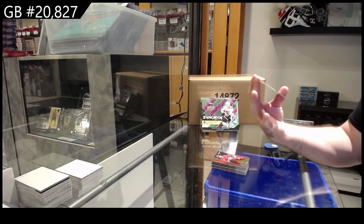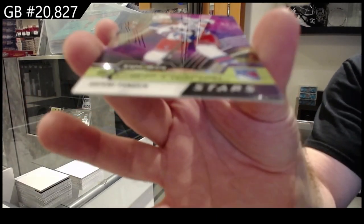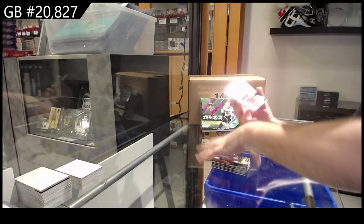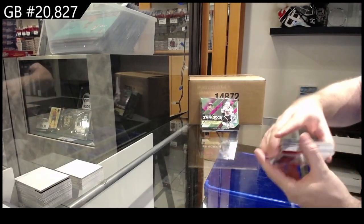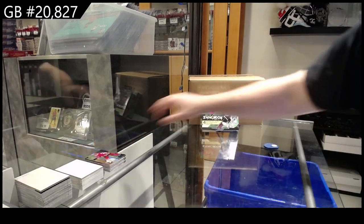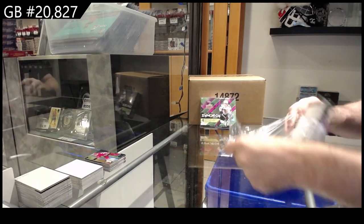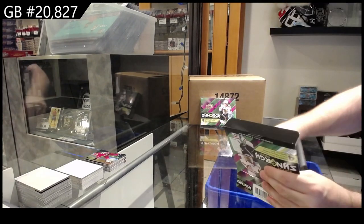We got a red of Svechnikov for Carolina, a 899 Panarin for the Rangers, and a Star of the Show for the Canes. We got a Caufield and a Cider — that's not too bad in the first box.